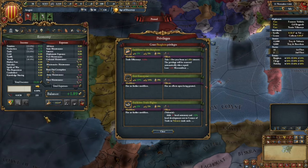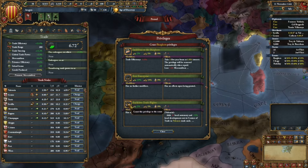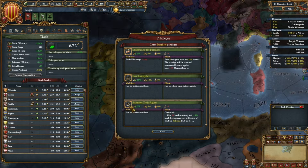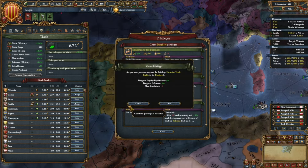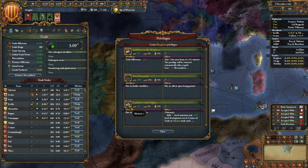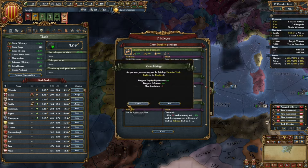So we're going to go here, go here, go here, and then we're going to start clicking this until we get to 100 mercantilism. Stupid game. And let's see if you can keep track of me. Once this hits 100, we win.